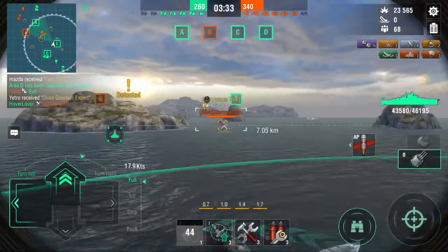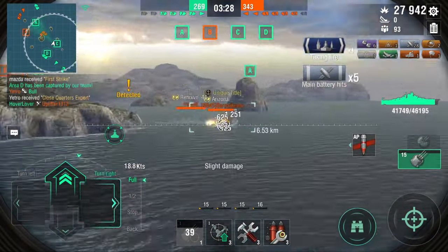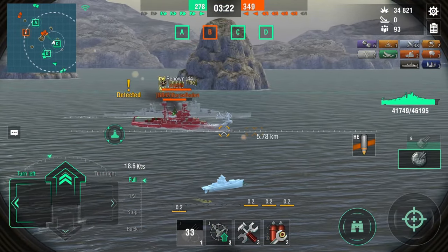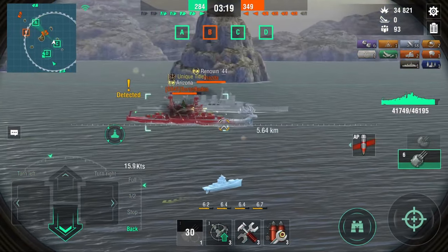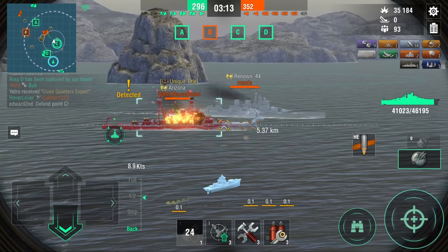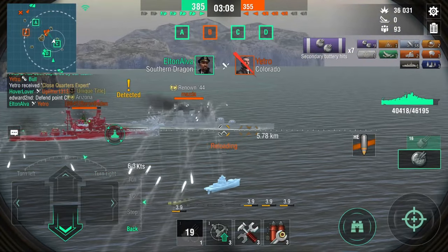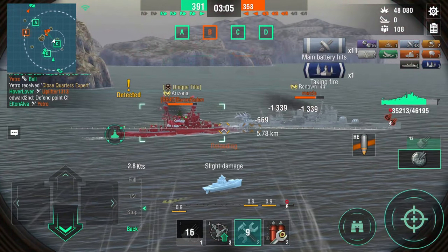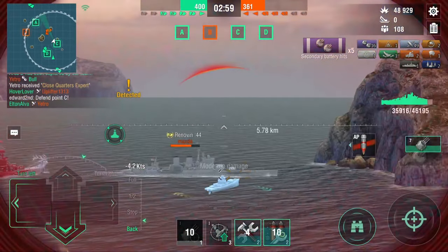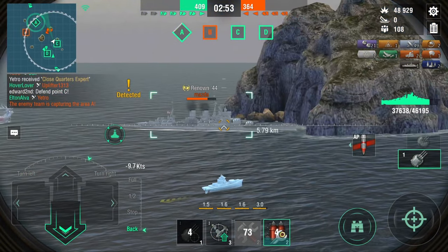I don't think he's seen me either, so it should be fun. He has, and Renown44 is here as well. We are about to have ourselves a brawl — 2-6 versus 2-7, kind of the same thing. We are going to stop here because Renown is turning towards us and he's got torps, so not risk it for the biscuit. Actually, I might just go for this guy honestly, because he is way easier to kill than the Arizona is. Let's focus on the Renown — Arizona's running anyway.